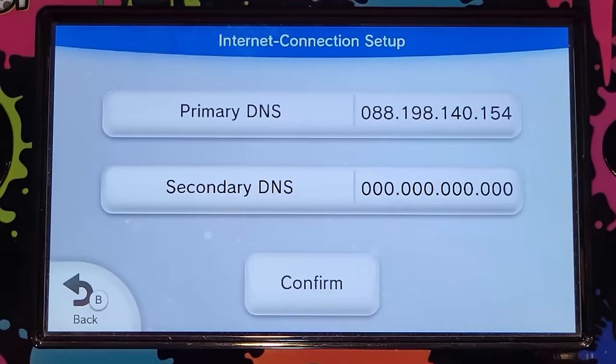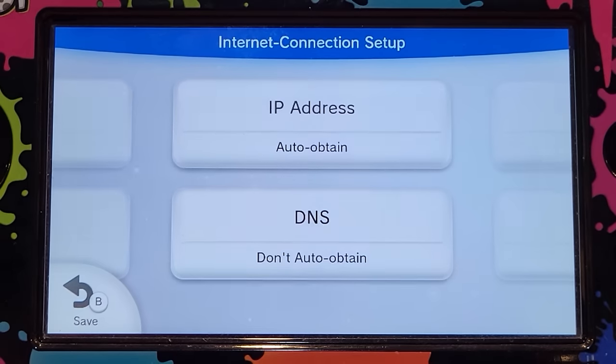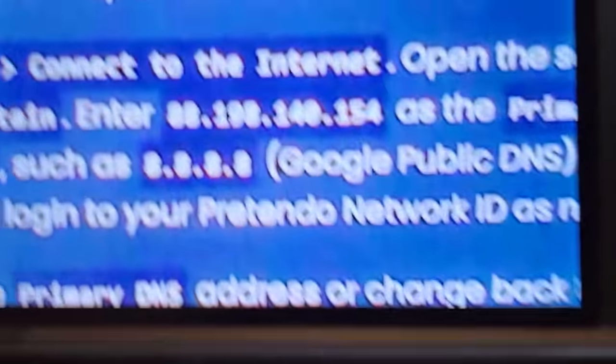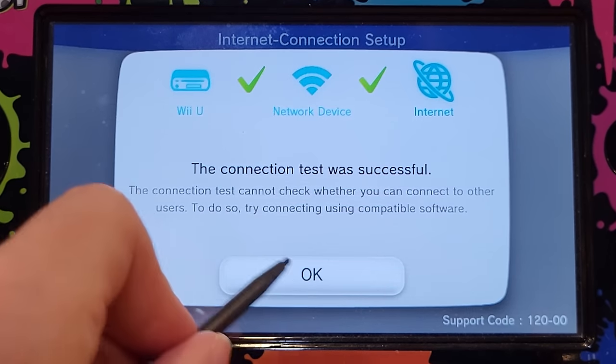For secondary DNS, you can choose any common secondary DNS, and confirm and save. Then do a connection test. By the way, I have the photo on the 3DS because I don't have two phones. And it should say connection test was successful — that is a very good sign.